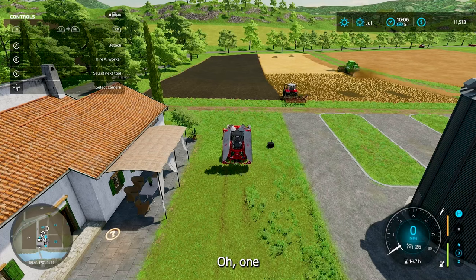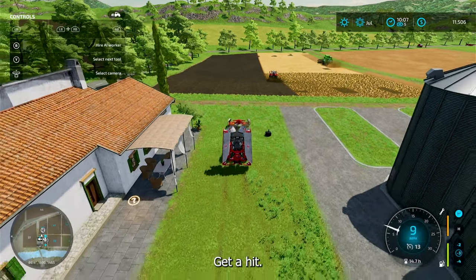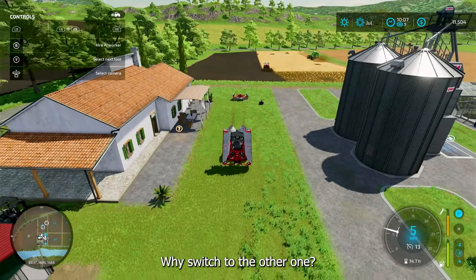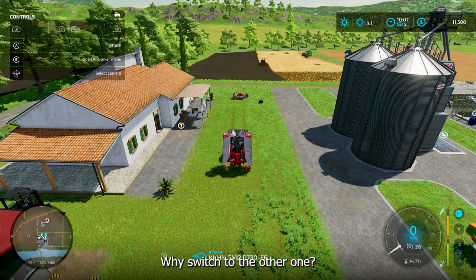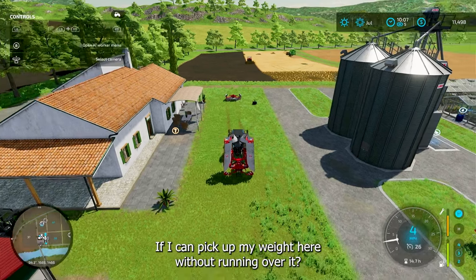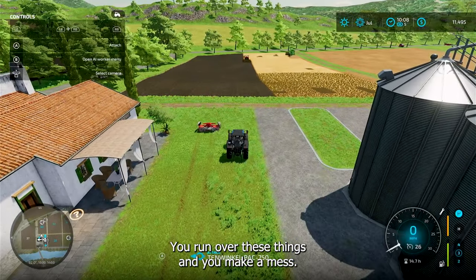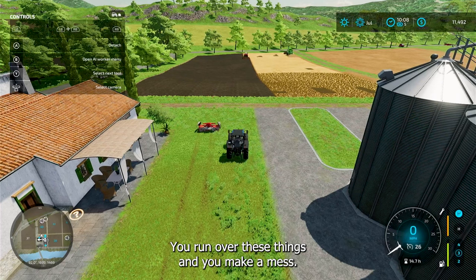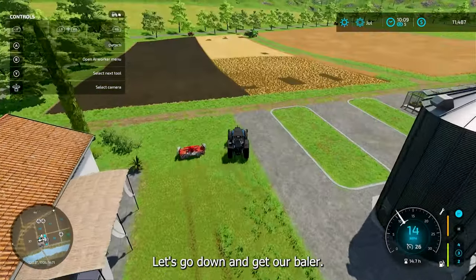Wind row done. Once again, you've got to hit Y — switch to the other one. See if I can pick up my weight here without running over it. You've got to be careful — you run over these things and you make a mess. I think I have it, yeah. Let's go down and get our baler.